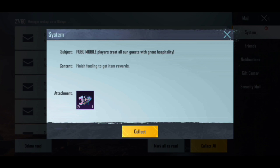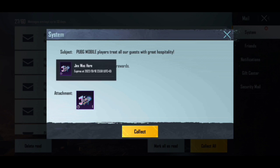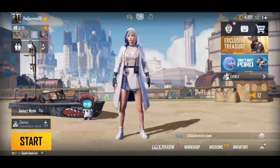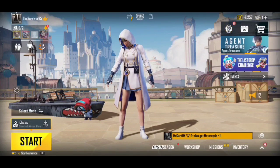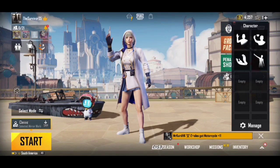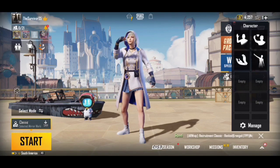You can also collect the rewards directly from your in-game mails, and they will go straight to your inventory. So guys, if you have this event on your server, use these 4 codes — you will collect many rewards from here.